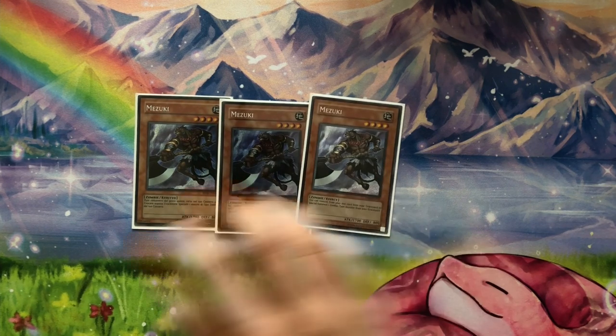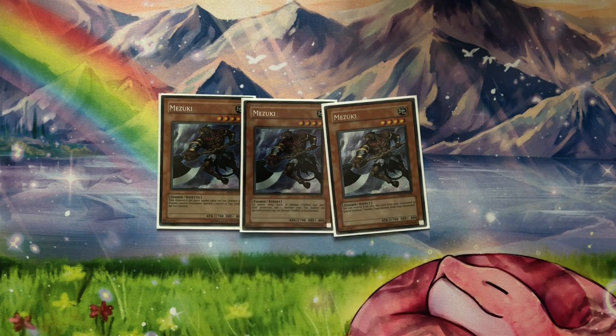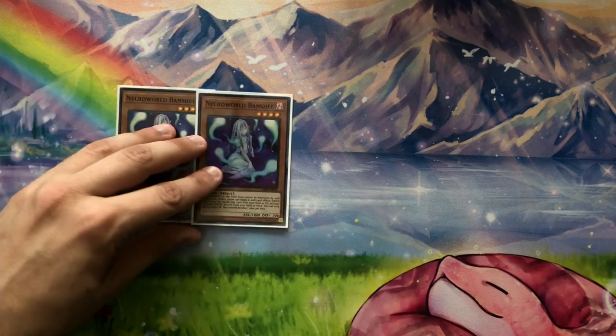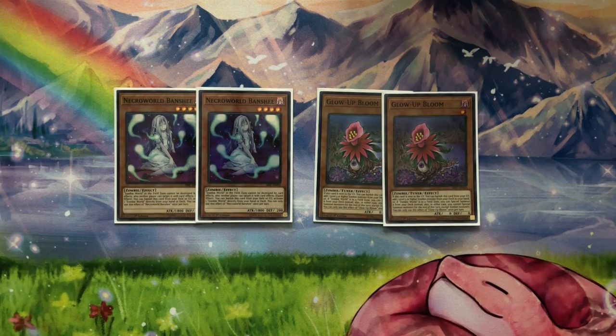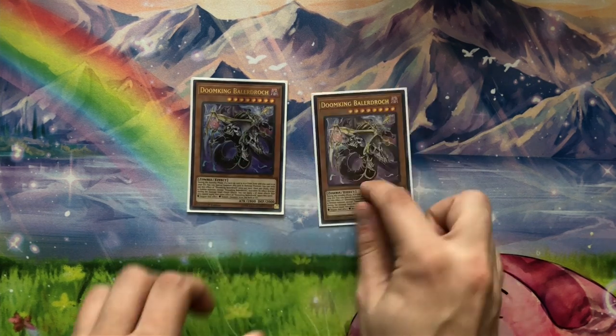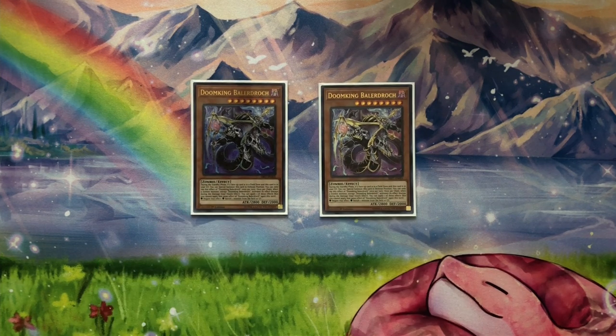I never thought I'd be playing Mizuki at three, but in a combo version of this deck it's the most free extender you'll ever have. For the two-ofs: two Necrworld Banshee to access your field spell, and two Glow Up Bloom to access Doom King. These are all searchable throughout the deck and you draw a lot, so I only play both at two to avoid bricking. And then two of Doom King himself — a walking two interruptions on either player's turn. With Zombie World up, it can negate zombie monster effects or chain to banish any monster on the field or in the graveyard, non-targeting. It comes back in the standby phase every single turn as long as a field spell is present.